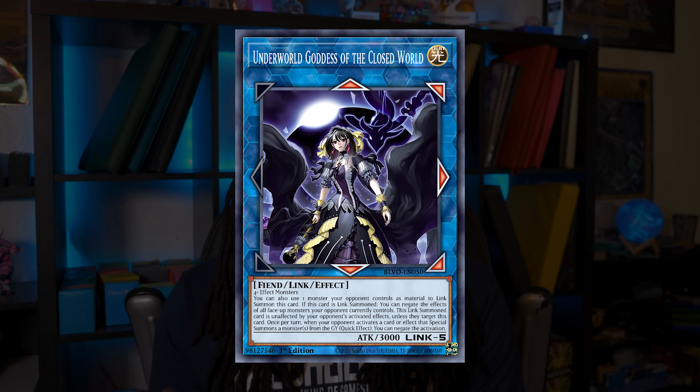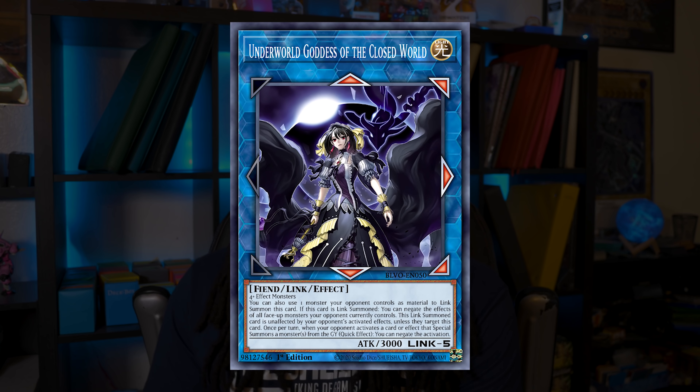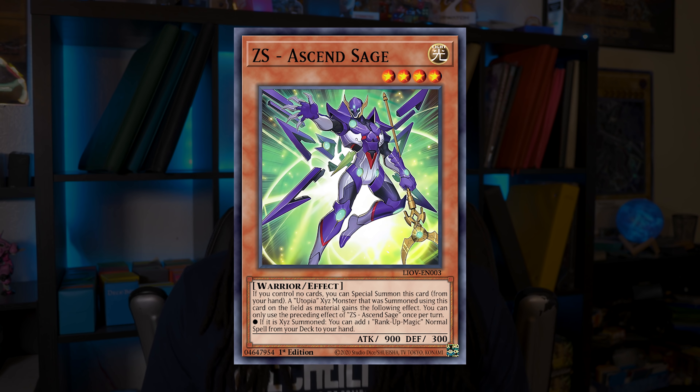Underworld Goddess of the Closed World — or 'Goth Mommy' — is a very viable Link 5 monster that lets you Link Summon using your opponent's monsters. She can get rid of any one of your opponent's cards through the Link mechanic, negates all monsters on your opponent's side of the field, is unaffected by cards that don't target her, and can negate special summons from the graveyard. Goth Mommy is only $18 per copy, and she becomes even better when players start running cards like Red-Eyes Dark Dragoon.